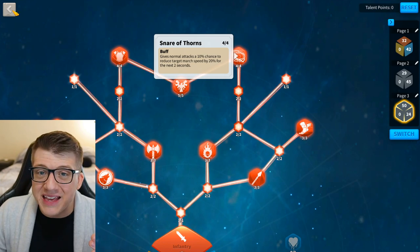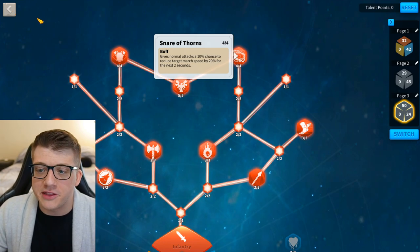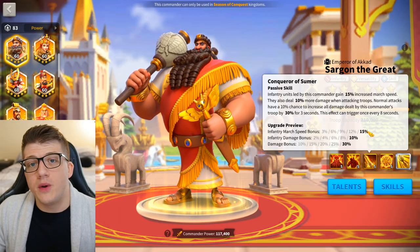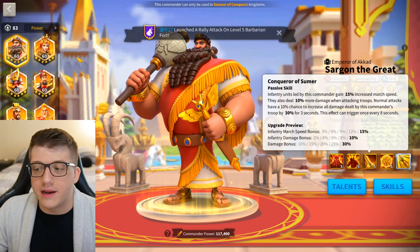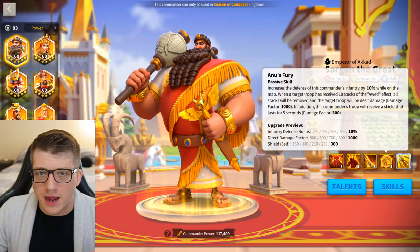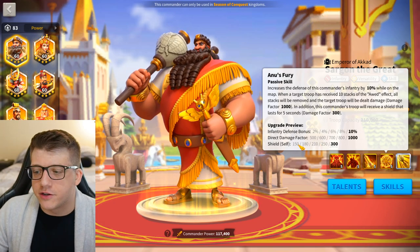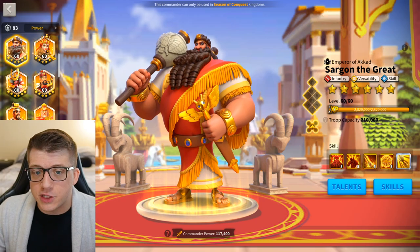The expertise on Aethelflaed gives her 20% more damage anytime that procs. Sargon also has 15% march speed, so you now have 30% total march speed with Sargon-Aethelflaed compared to 25% before. You still get 2% defense, a 500 damage factor, and a small shield as well — making this combination really good at spreading the odd debuff.